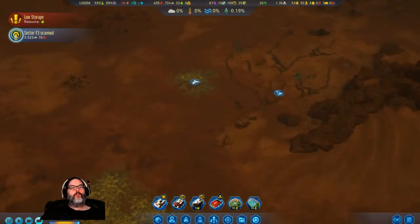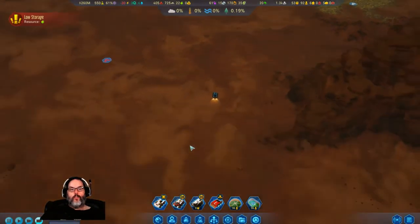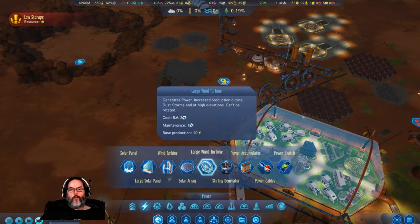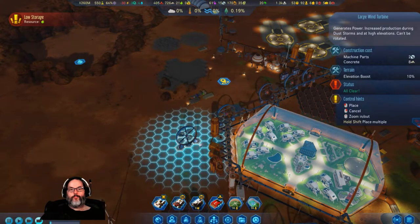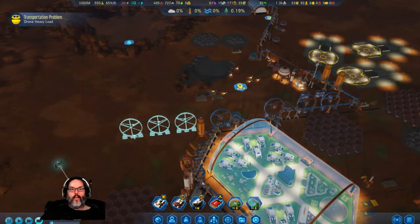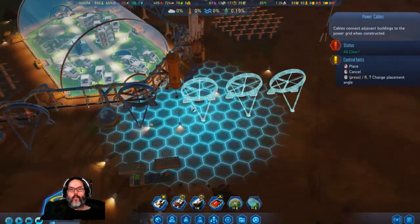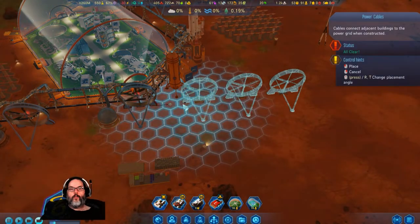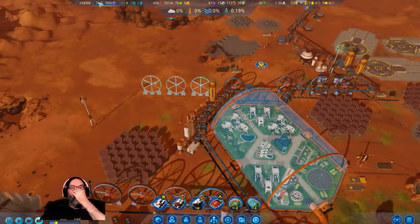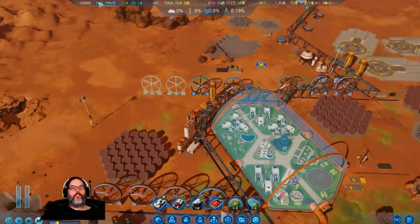Alright, we're down. I'm going to put a couple more of these down, and I guess we'll put a connector right there - should get those guys up and running. We're up to a thousand research a day. Greenhouse Mars is at 73%.